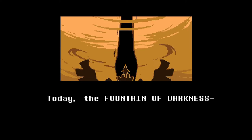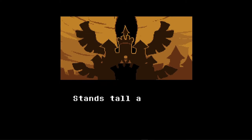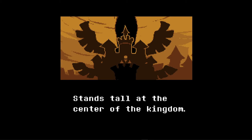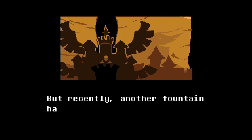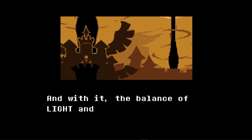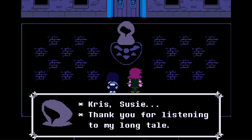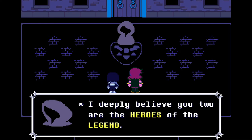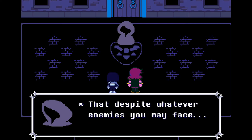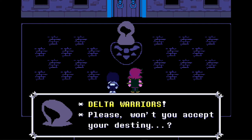'Today, the fountain of darkness — the geyser that gives this land form — stands tall at the center of the kingdom. But recently another fountain has appeared on the horizon, and with it the balance of light and dark begins to shift.' Chris, Susie — thank you for listening to my long tale. I deeply believe you two are the heroes of legend. How do they know her name? Despite whatever enemies you may face, you two have the courage to save the world. Delta warriors, please — once you accept your destiny...